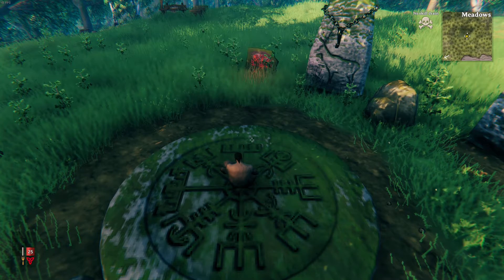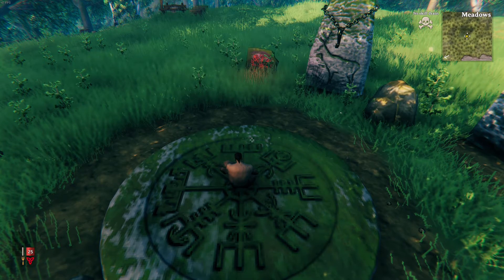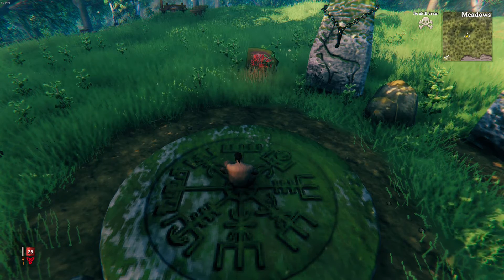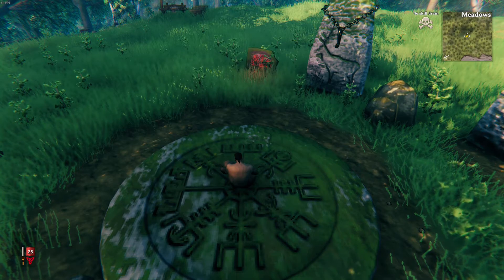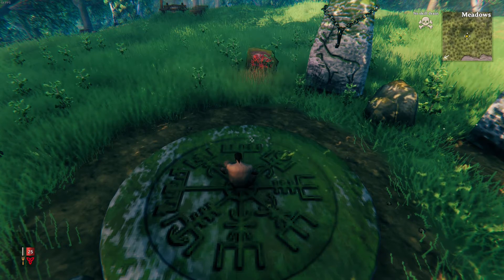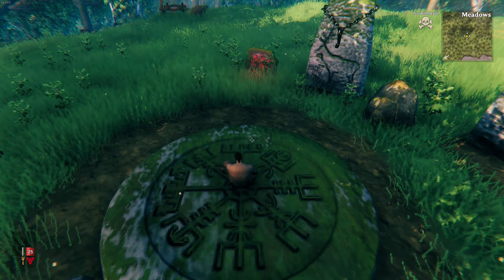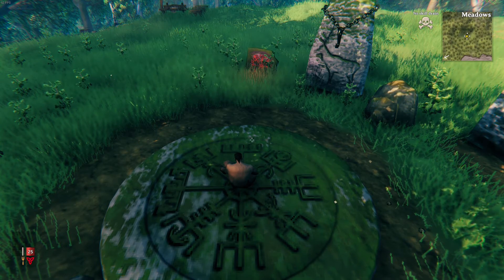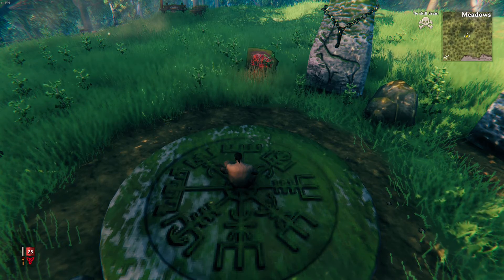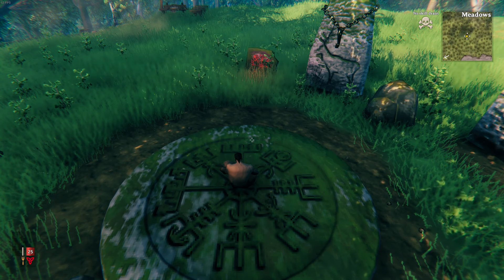So that's the edge of the map, and those are two biomes that I found on my way down — the Mistlands and the Ashlands. Both are unfinished biomes, and I'm sure both will be coming in future updates, hopefully soon. We don't know, but they both look pretty cool. So there you have it, guys. That's it for today. If you liked the video, press that like button. If you like the content I've been creating recently, press that subscribe button, and I will see you guys in the next video. Goodbye.